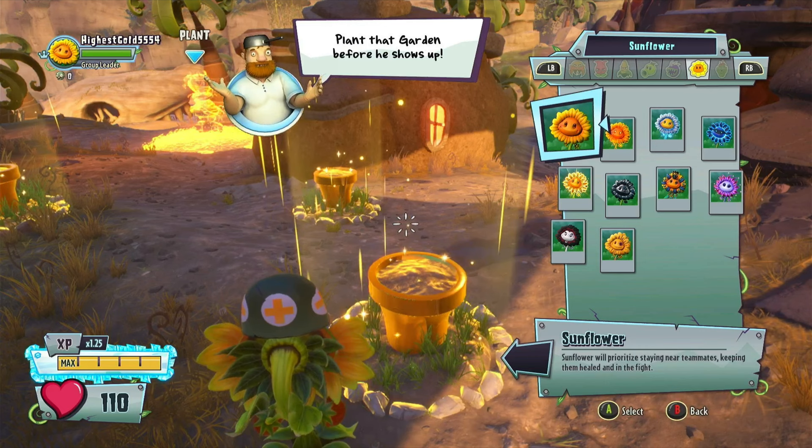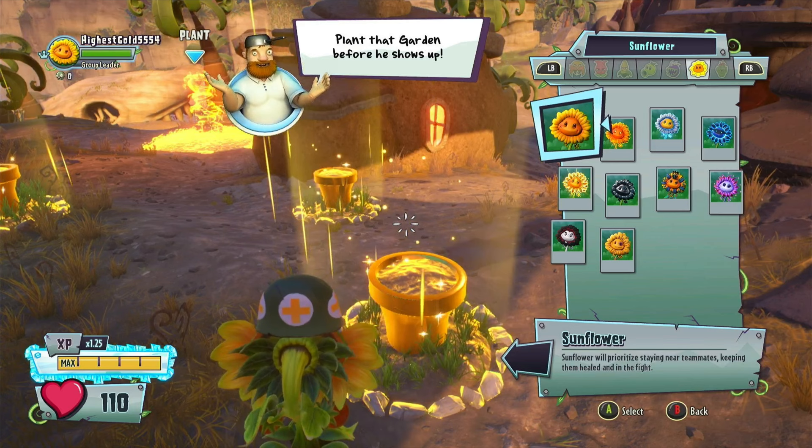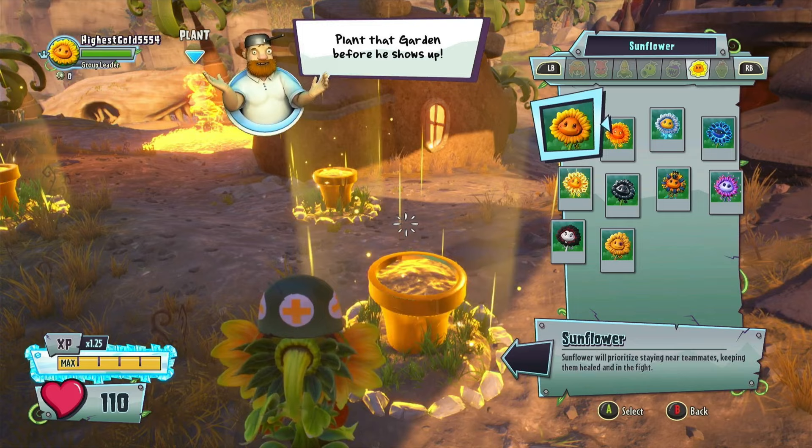I'm just going to be growing base characters here since you probably won't have most of the variants unlocked by this point. Let's bring in a Sunflower. It actually shows you what their AI is going to be prioritizing - here it shows Sunflower will prioritize staying near teammates, keeping them healed and in the fight. That's going to be helpful.